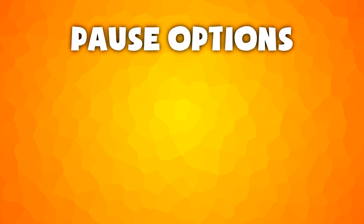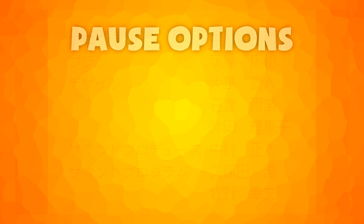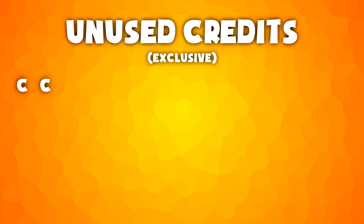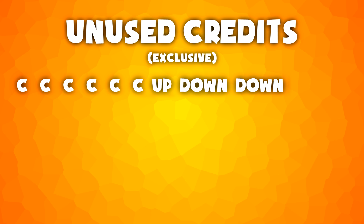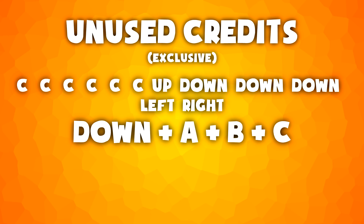To get to the pause options, the code is C, C, up, down, down, down, left, right. On a Japanese system you can also show an unused credit screen by using the code C, C, C, C, C, C, up, down, down, down, left, right and then pressing down A, B and C at the same time.